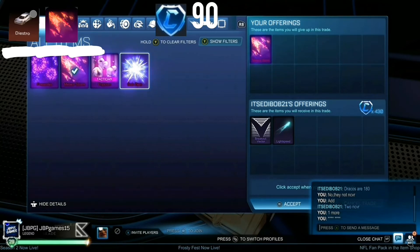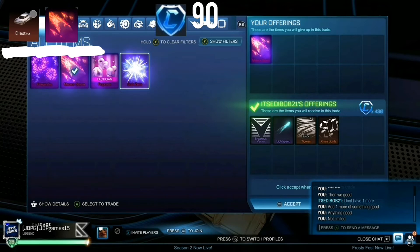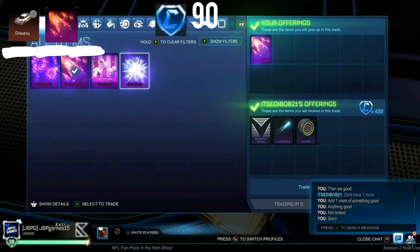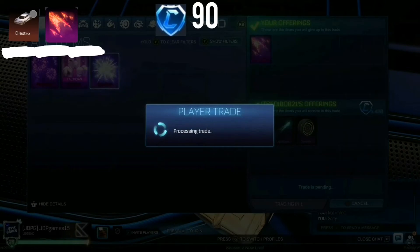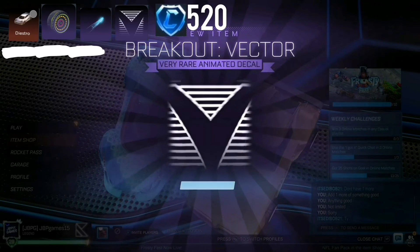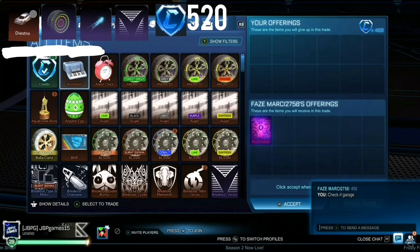After this trade, let's see what we got. The guy tried to put limiteds on, but I never take limiteds as they're not really worth anything, so I straight away said no. He got rid of them and put on an extra very rare instead. So we probably made about 500 credits here. We now have 520 credits, a grey car, some Spiralless wheels, Lightspeed, and Breakout Vector. Meteor Storm is worth 500 to 600 — we got about 500 credits for it, so we made some profit.